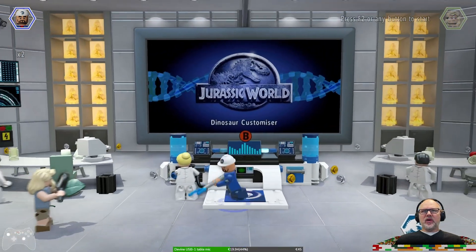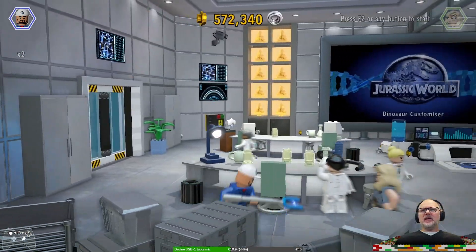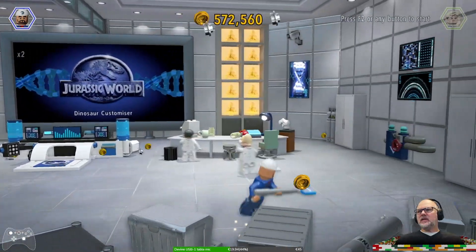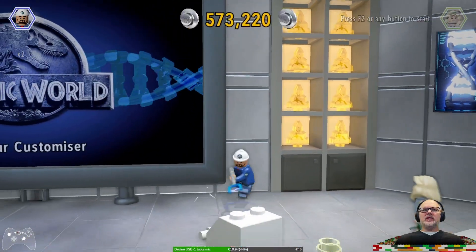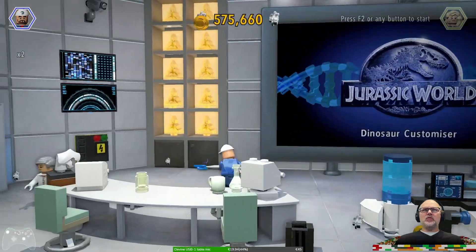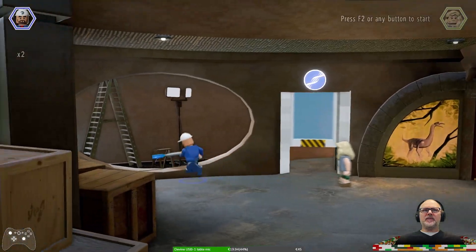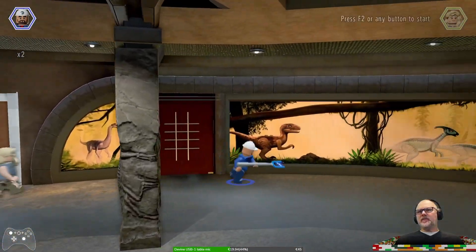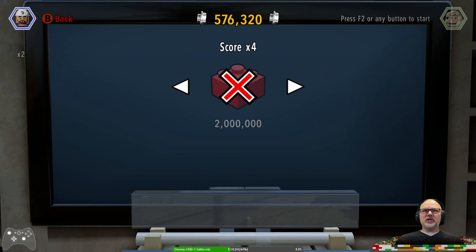Anything else in here? These are all the dino DNAs that I found. I found a blue stud — that was a good thing. Let's see what that other red brick will cost us. Score times four is two million, six is three million, eight is four million, ten is five million. Invincibility is five million. But at least we know it's in there.